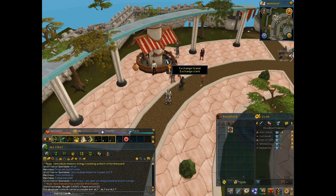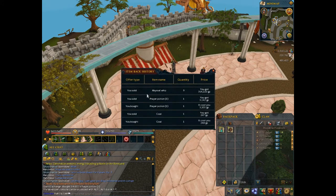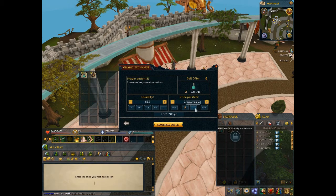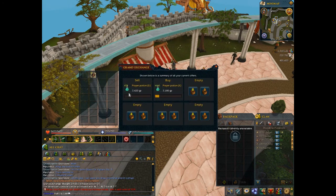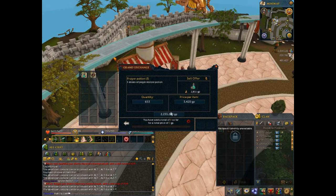It's been about four minutes and I got a few here so we're gonna continue with the flip. I like to do firemaking or fletching or alching while I'm flipping, just so I'm right beside the GE but not wasting time - you still get those XP gains while making money. Since we bought it for almost 3200 and they sold for 3500, we're gonna sell for 3420. You are making your profits lower when you try to make it sell faster, but if you keep buying more back and forth your profits are actually higher overall.